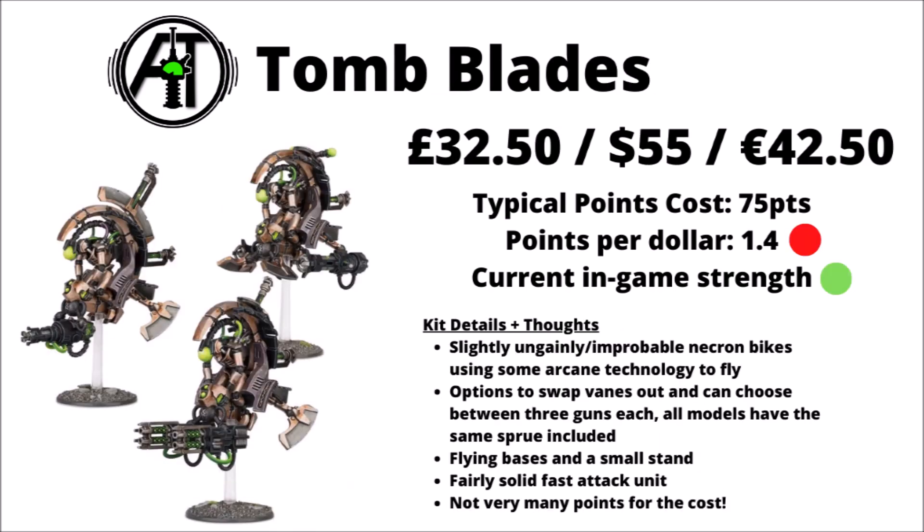Fast attack next, and now we come to the Tomb Blades. For three of them it's £32.50, $55, or €42.50, costing around 75 points in-game. They really aren't that great in terms of points for the model, though they do come in the Combat Patrol. Weapons-wise, they've got particle weapons, Tesla carbines mounted either side, or twin Gauss blasters, plus different options for the side fins and shield vanes. All three models in the kit come with all the options so you can equip them how you like. They also have flight stands and fairly small flying bases.